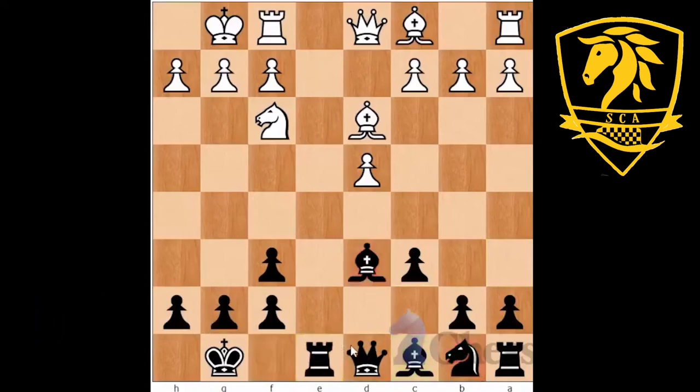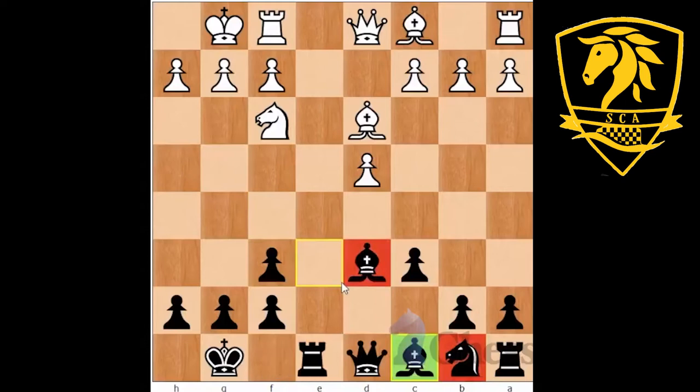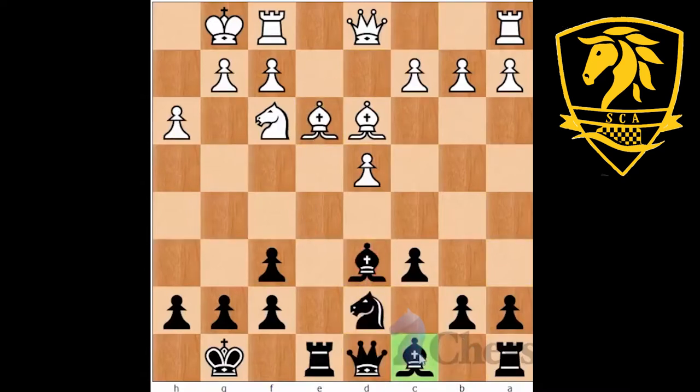Black plays the immediate Rook E8, and white plays H3 to stop the bishop from potentially going to G4 — though Bishop G4 was also possible here. Black sticks with the standard setup: Rook E8, H3. Now Knight D7, Bishop E3. Black has left this bishop at home on C8 for now — it can come to E6 later. The move order here is not particularly relevant.